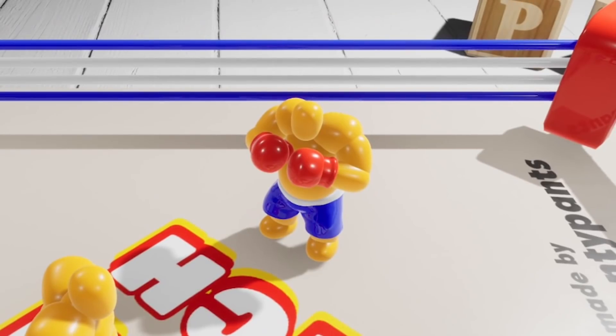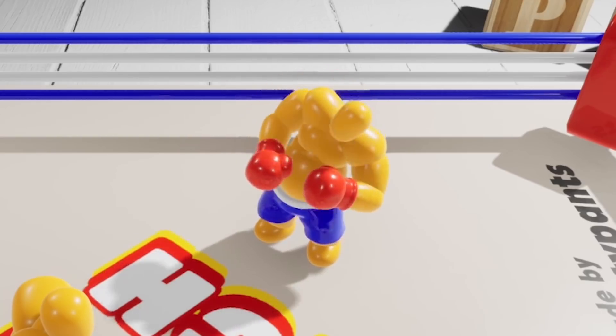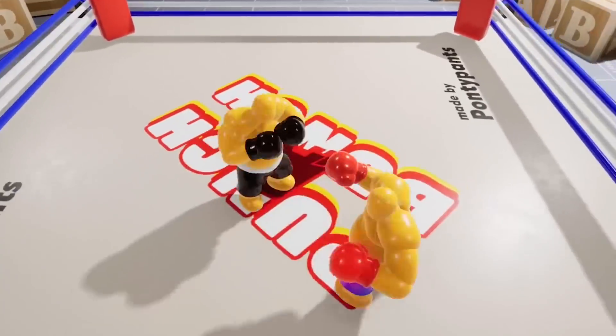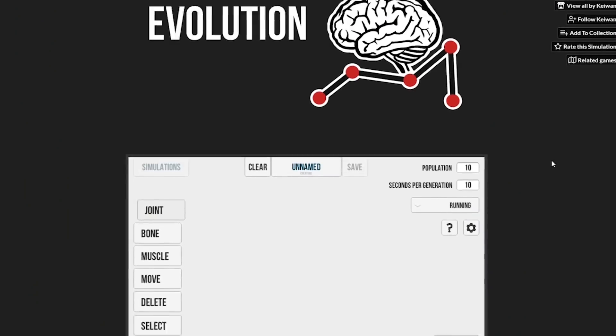A few different ways we can do this. One way is using a neural network — it's similar to how your brain works. You just give the computer some basic things like punch, move, dodge, and give it a goal, which in this case is simple: win. Then you just let it play against itself over and over, and over time it'll start learning how to play all on its own. In theory, which means I won't have to do anything. I like that — let's go with that.